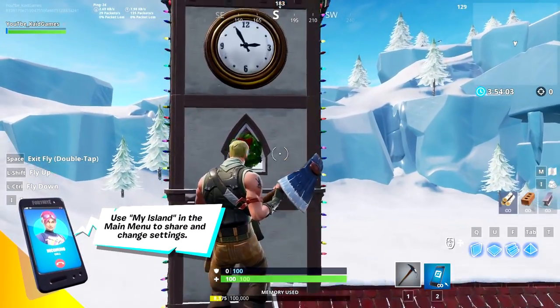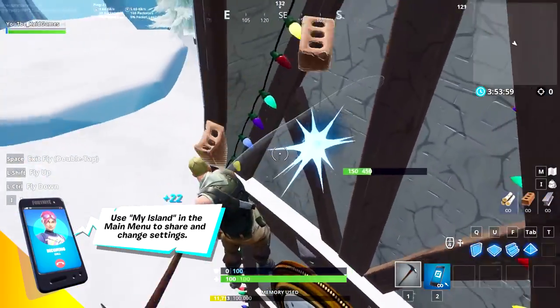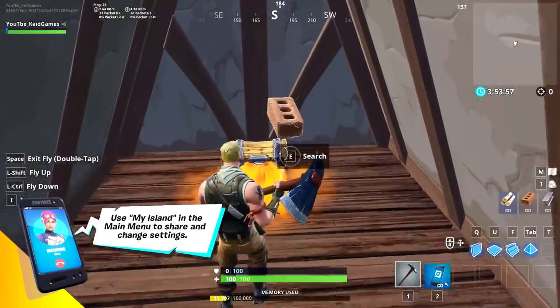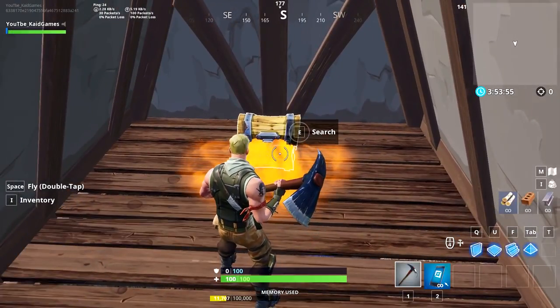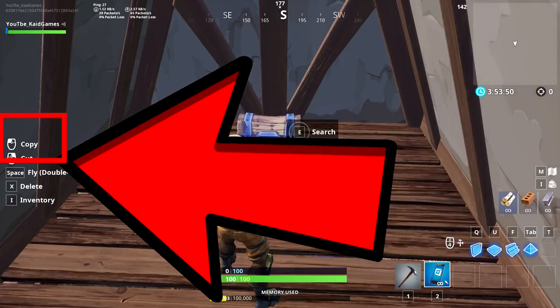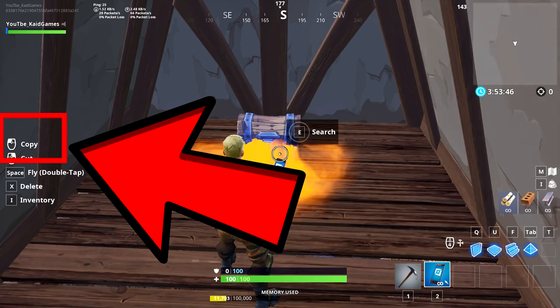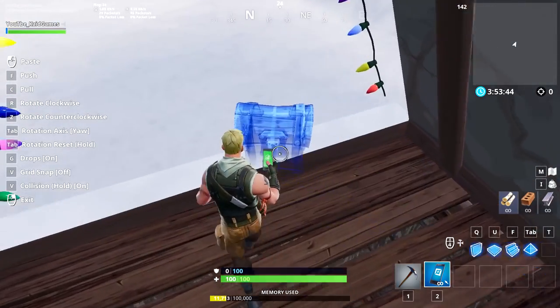The next thing you do is fly and go to this place and destroy this wall. Of course you could edit it, but that's too much extra work. Go back to your phone and on the left corner you'll be able to see a bunch of options: fly, copy, cut. What we want to do is click copy to copy the chest.